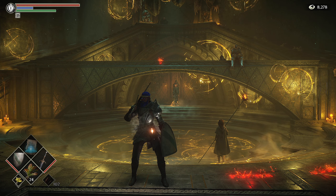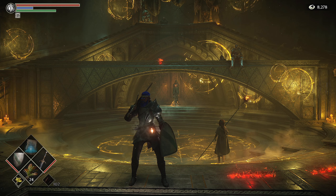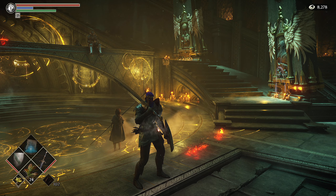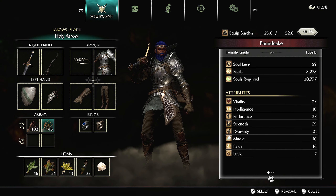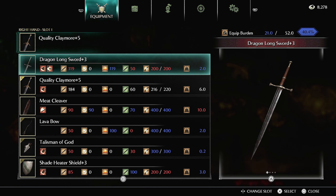Welcome back to the walkthrough. This time we're going to go over to World 5-1. We aren't going to complete the entirety of World 5 just yet — we have quite a bit of stuff to do first. Make sure you have your lava bow with plenty of arrows, probably about 150. Make sure you have the dragon longsword with you — the fire damage does quite a bit in this world.